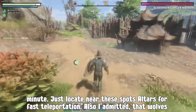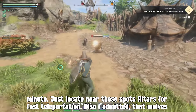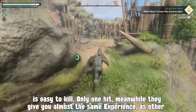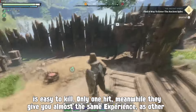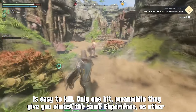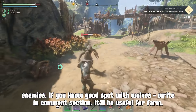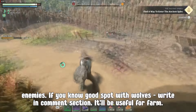Just locate nearby spot altars for fast teleportation. I also noticed that wolves are easy to kill — only one hit — and they give you almost the same experience as other enemies. If you know a good spot with wolves, write in the comments section. It'll be useful for farming.